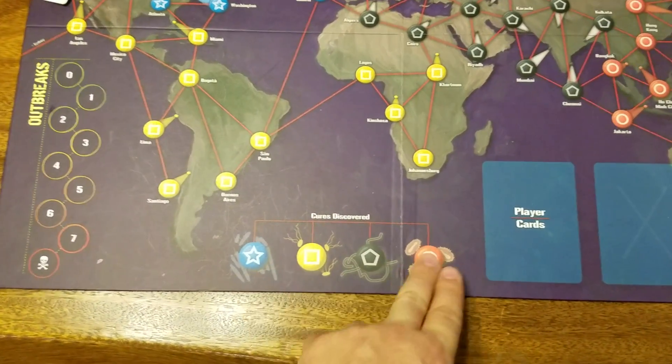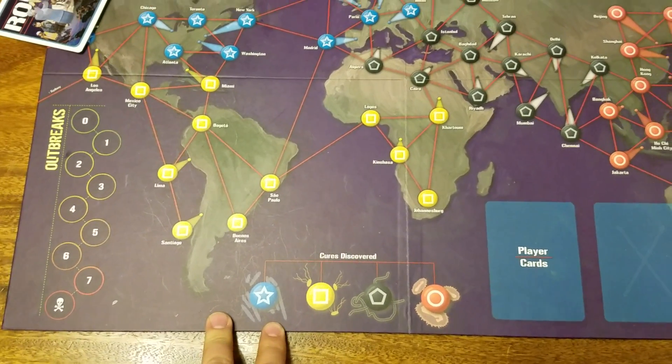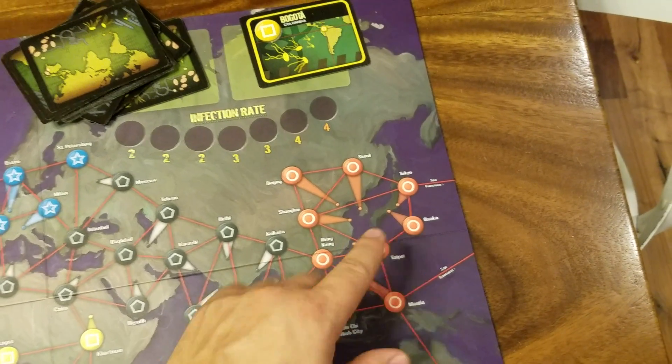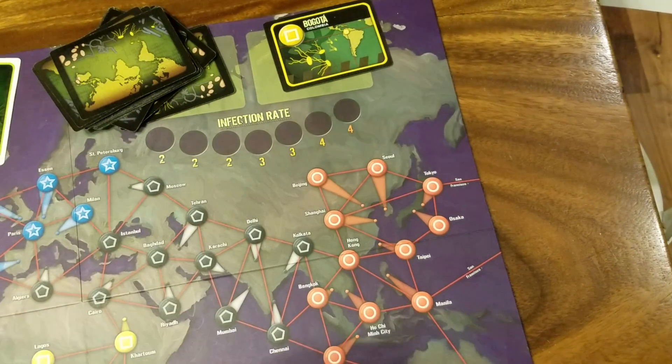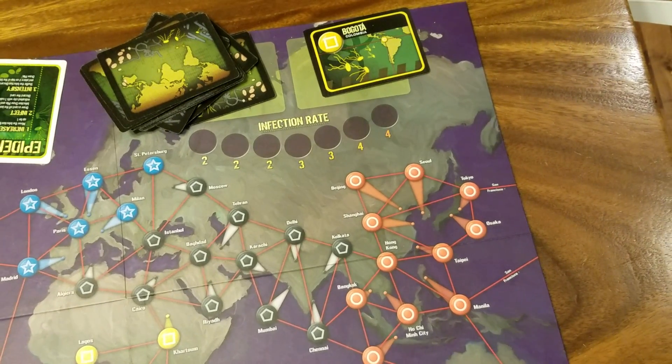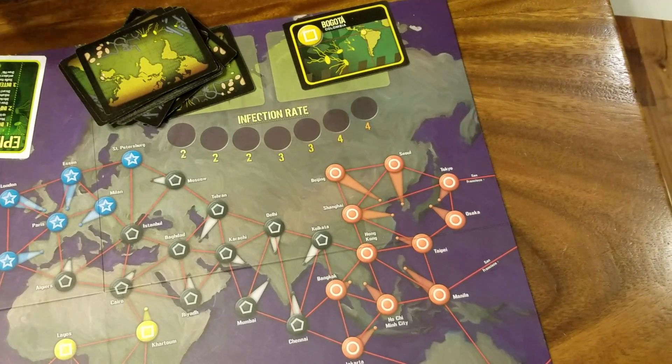At the beginning of the game, all the cure markers are empty. Once you cure a disease, you have to have five cards of that color and you have to be at a research station. That's when the disease is cured.